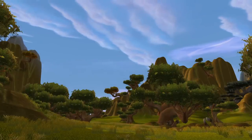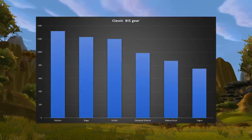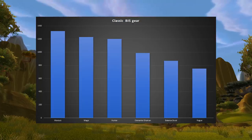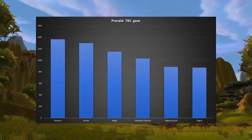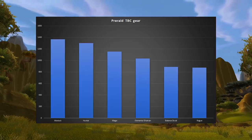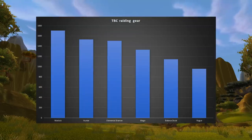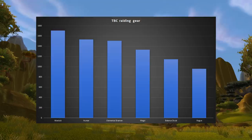Looking at how classes ranked against each other: with best in slot classic gear, Warlock first, Mage second, Hunter third, Elemental Shaman fourth, Balance Druid fifth, and Rogue last. In pre-raid Burning Crusade gear, Warlock again first, Hunter second, Mage third, Elemental Shaman fourth, Balance Druid fifth, Rogue last. And in Burning Crusade raiding gear, Warlock takes first again with the highest DPS of the entire video — 1707.1 — followed by Hunter in second, Elemental Shaman third, Mage fourth, Balance Druid fifth, and Rogue in last place once more.